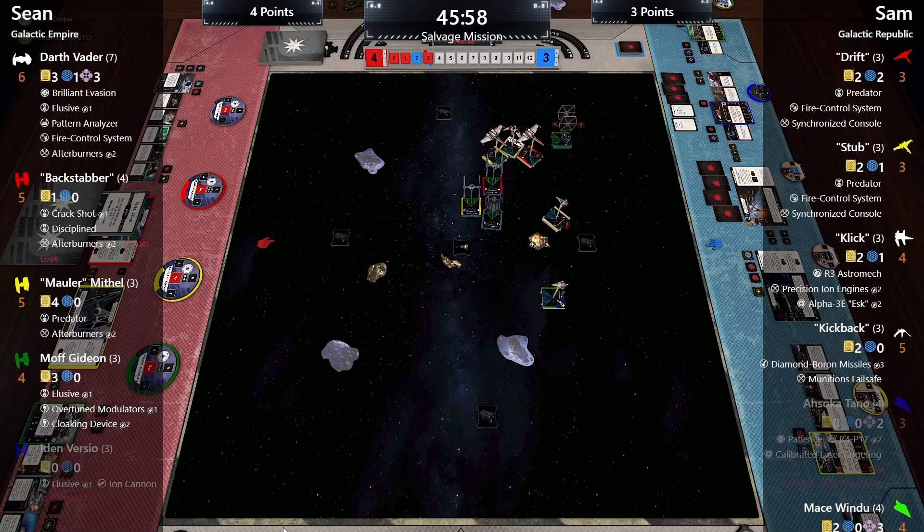After turn 3, the score is four to three in boxes. Both sides have ships close to death — Sam would argue two ships close to death plus Mace suffering on his own, no enemy input required. Funny realization: Sean had only shot Mace once. Turn 4: Sam is first player. Drift does a three straight and boosts right trying to circle out. Stub does a one straight and focuses. Click does a two bank right aimed at where Sean's list is likely K-turning, takes a focus.